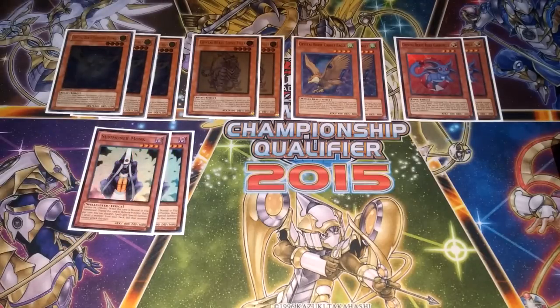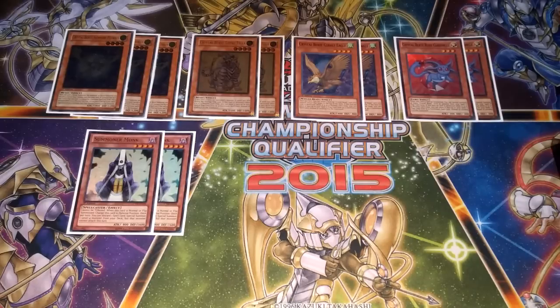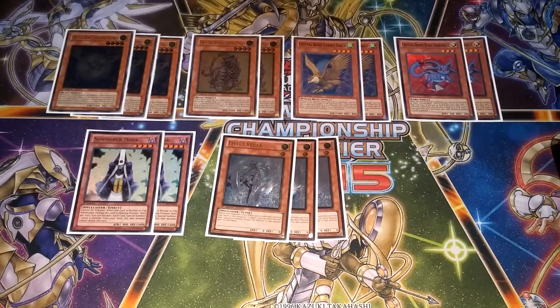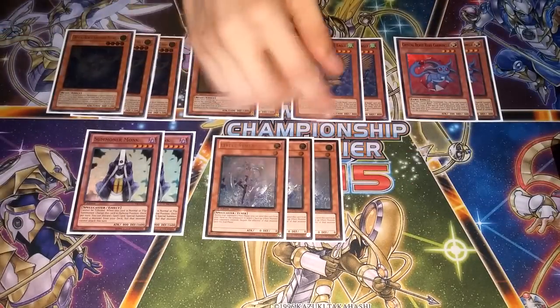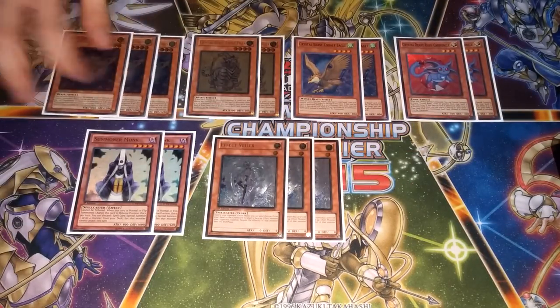We're playing two Summoner Monk — this is basically just to get to your Pegasus first turn. We're playing lots of spells, over half the deck is spell cards, so you'll always have a target to discard with him. He's just a really fantastic card. To round up the monster lineup, we're playing three copies of Effect Veiler. Effect Veiler is really good right now — I've considered playing Maxx C but I don't have the room for it. Stopping Trish is definitely necessary, and stopping fringe decks from getting their effects off is really cool.